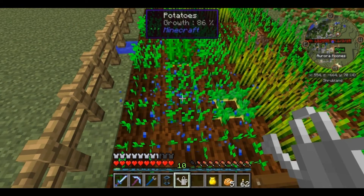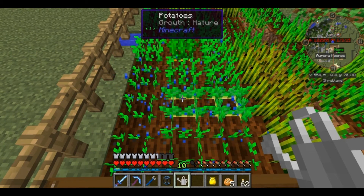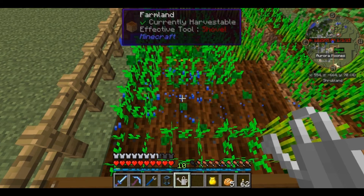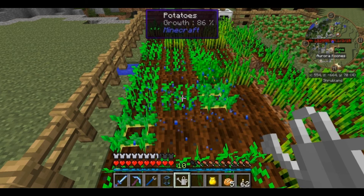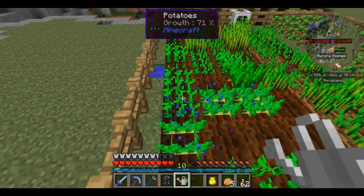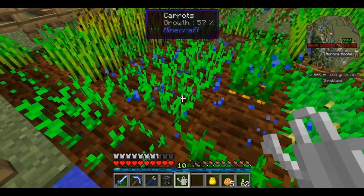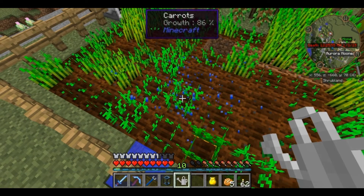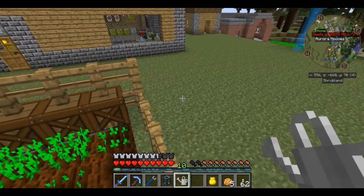With the normal watering can, it basically waters a nine-block area - the block you're pointing at and the eight blocks surrounding it. Things are growing a bit faster. In the early game, this is important so that you don't starve to death. This is good if you're starving and need food right away. It costs you four iron, a bowl, and a piece of bone meal - really easy, can be done with minimal effort, but you do have to stand here.